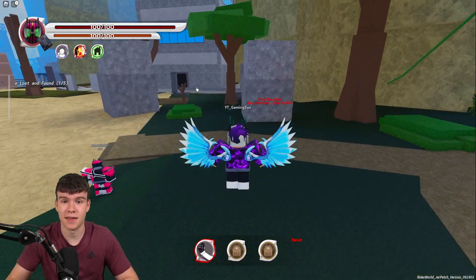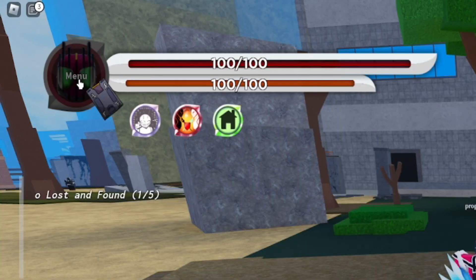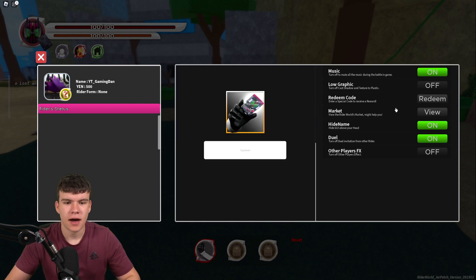We might as well just redeem all the newest codes in the game right now. So if you do not know how to redeem codes in Rider World, what you're going to want to do is go to the left, click on what says 'Menu,' then click on 'Redeem' to the right, and after that the code menu will come up.